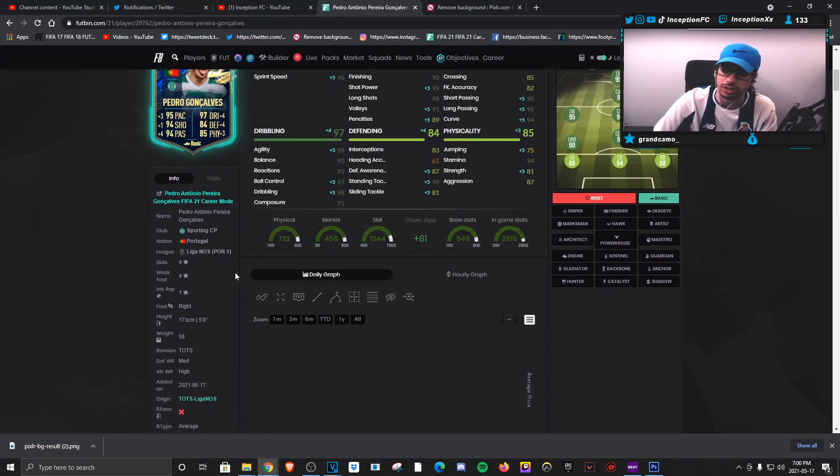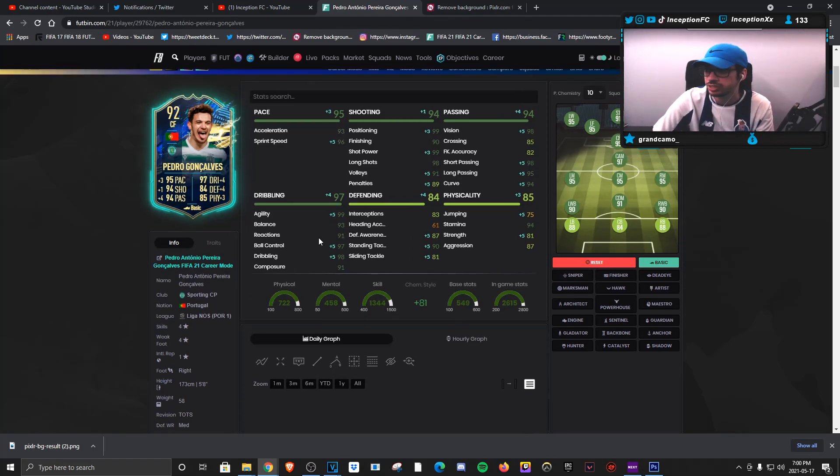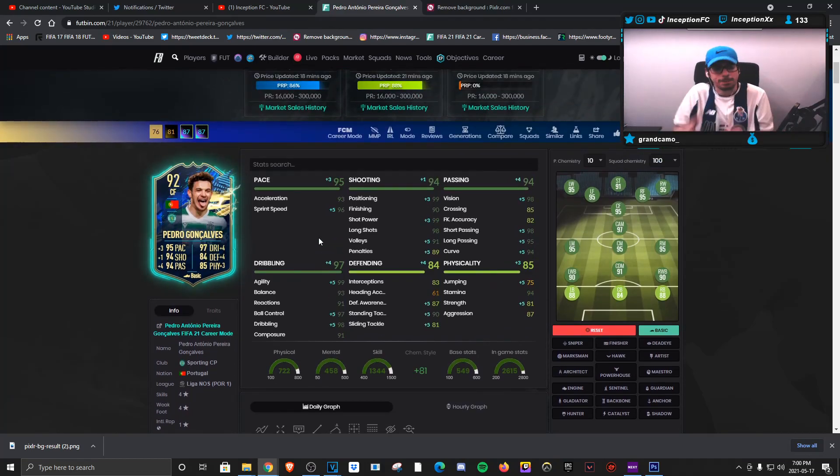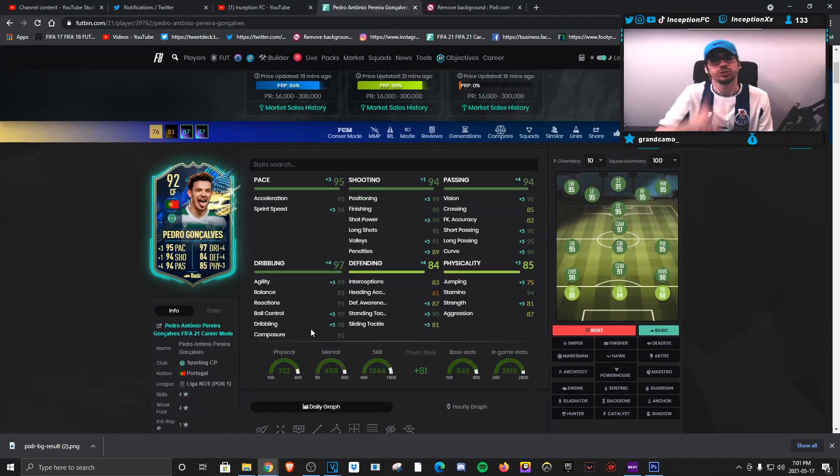In the attacking areas, you will notice the average body type affecting the card from time to time. With Otavio it was a little different — he has a really cool close control dribbling that helps out the card a lot, which Pedro, in my opinion, just doesn't have. He definitely feels like a card that belongs in that center mid area — someone who's going to attack, someone who's going to defend — and the Basic chemistry style is going to be the best solution playing in that area. If I pack him from some SBC in the future, that's where I'd personally use him. Obviously for fun I'd still use him in the attacking areas, since that's where he plays in real life for Sporting. Hopefully you guys enjoyed this review. I'll catch you guys for the next one. Peace out!